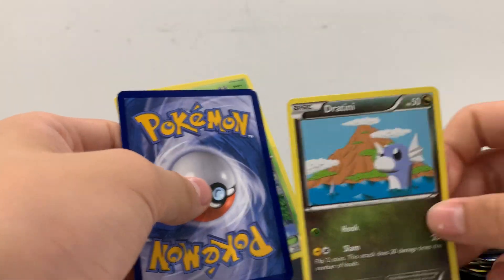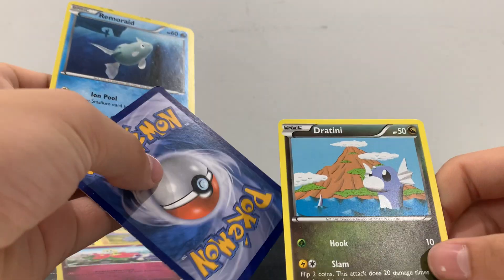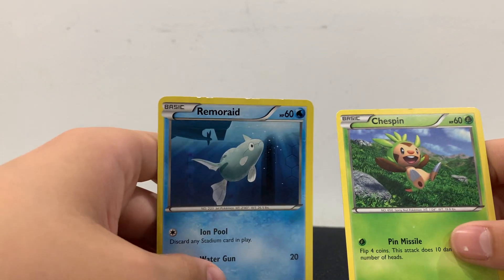Dratini! Oh, I have a shiny Dratini. It evolves into — Dragon Knight? It's pretty cool. Then we got Remoraid and then a Chesnaught — pretty good, pretty good.